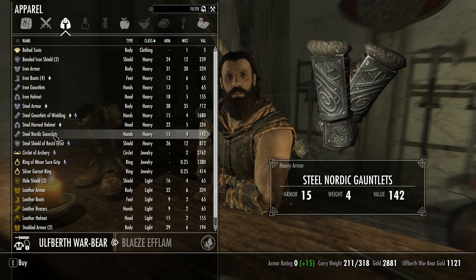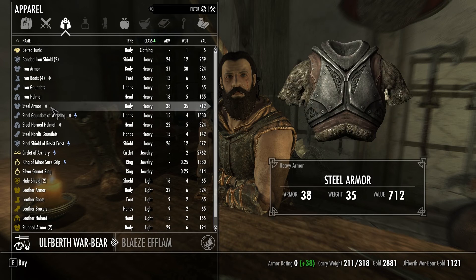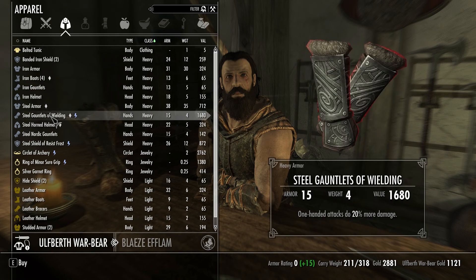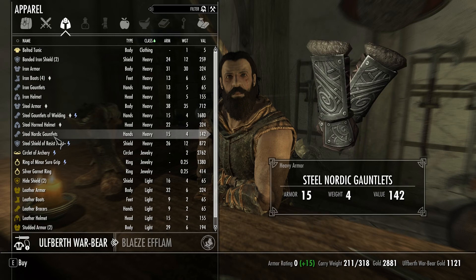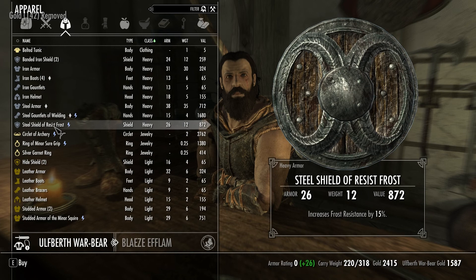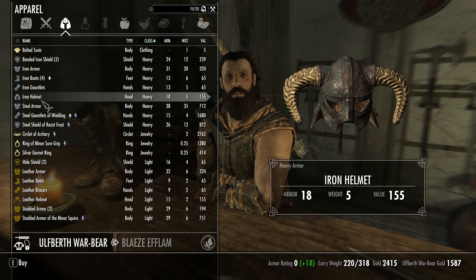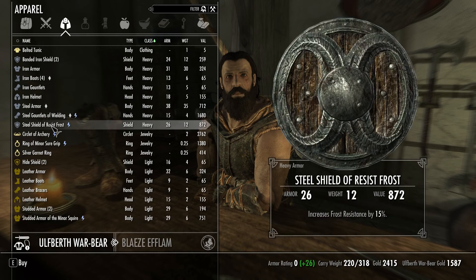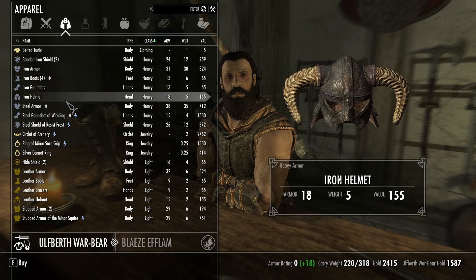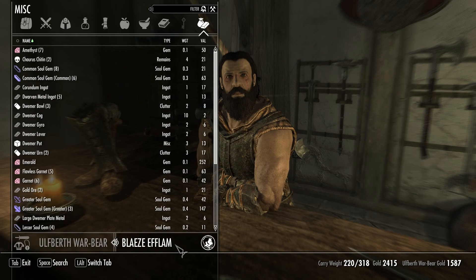I've got almost 3,000 gold. I could afford some of this stuff. It's only steel, but I'm not 100% sure if Sten's smart enough to put this stuff on right away. Anyway, I'll buy him some gauntlets and a helmet. I think that's all we've got really. You don't seem to have anything else. We've got some boring iron boots and stuff. Well, let's try that out and see if it works the way I think it should.